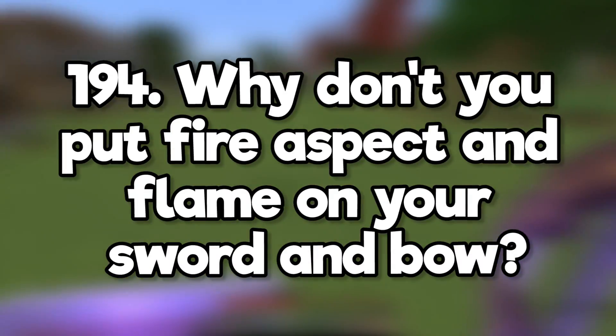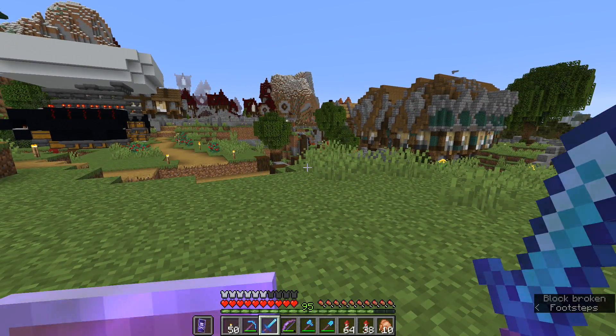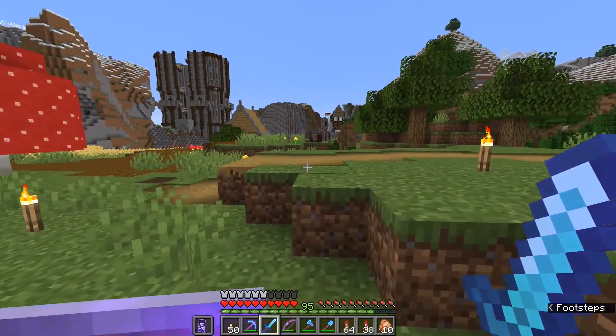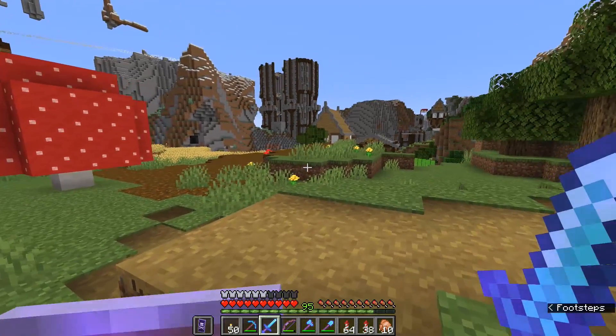Why don't you put fire aspect and flame on your sword and bow? Fire aspect makes endermen very unpredictable and often leads to other mobs just setting you on fire. A Power 4 or Power 5 bow is powerful enough that it really doesn't need flame, and half the mobs like the nether ones are immune to fire damage so it isn't even worth it sometimes.